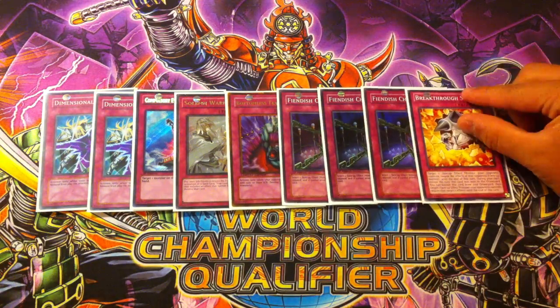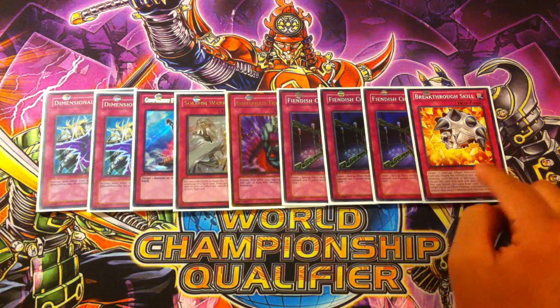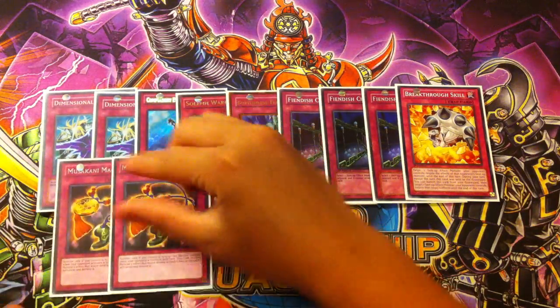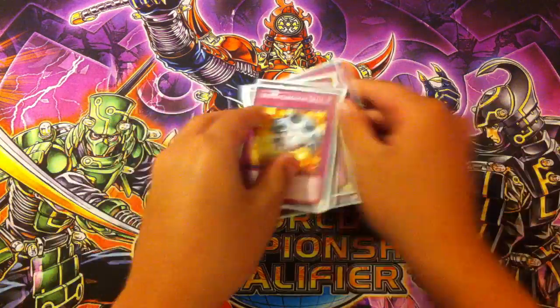Phoenix Wing Wind Blast and the one Breakthrough Skill. I might cut down one Phoenix Wing Wind Blast for another Breakthrough Skill, but I play the other one in my side deck. Double Musakani Magatama and last but not least your Double-Edged Sword Technique.